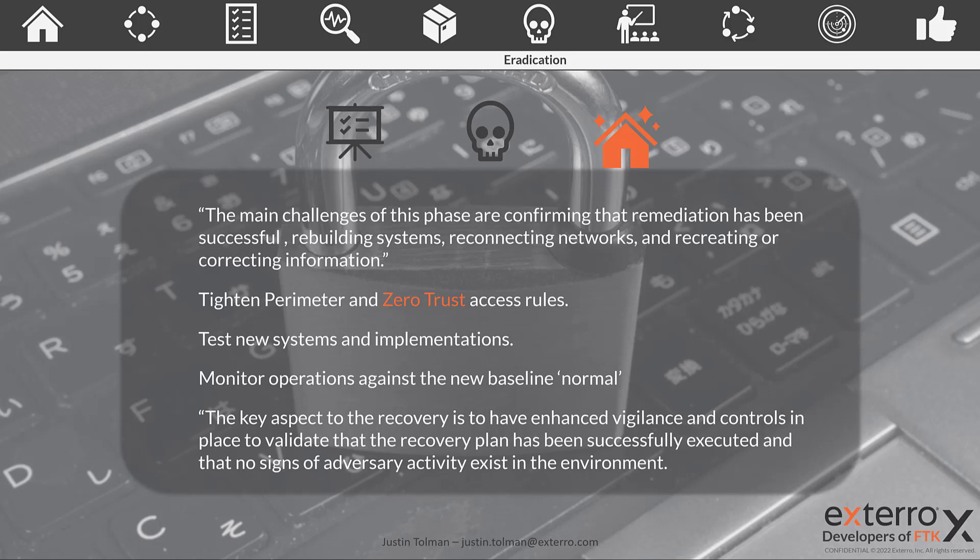Related to the patience aspect of eradication, a key aspect of the recovery phase is to have enhanced vigilance and controls in place to validate that the recovery plan has been successfully executed. You want to validate that your system is secure so you can go back to fulfilling your agency's mission. Make sure you have a plan and a baseline to compare against to confirm you're operating in a secure manner. One last consideration: during the recovery and eradication phase, make sure you have forensically collected and preserved any data that needs to go to law enforcement or CISA for the necessary reporting.